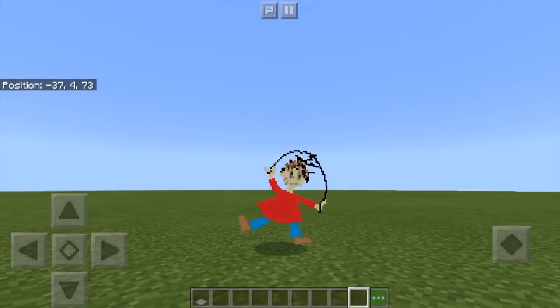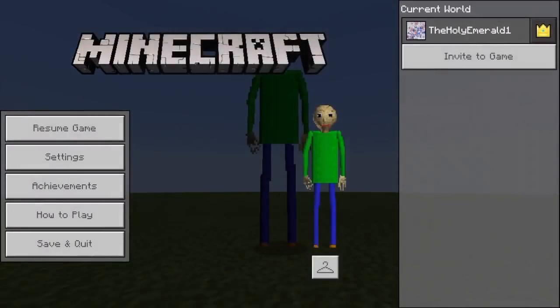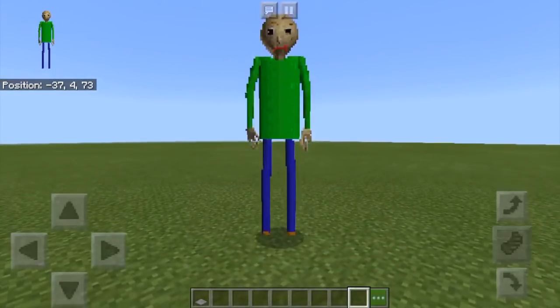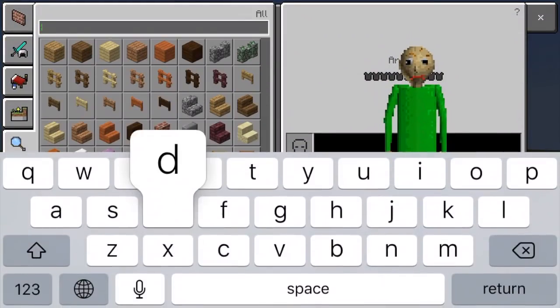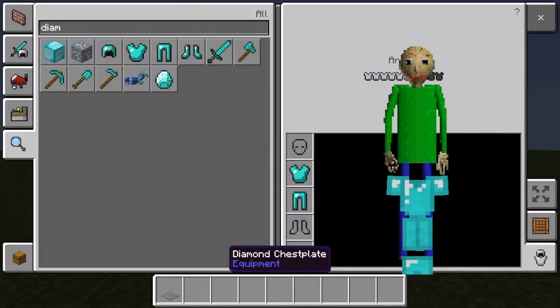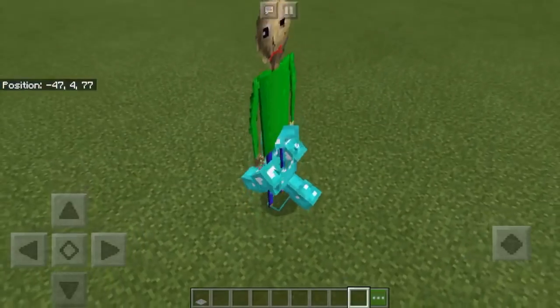So, we have this skin. I'm not too familiar with Baldi's Basics, so I don't know the names of the skins. Of course, we have the classic Baldi here — very tall guy. And if we sneak, that's what happens. It's not very nice, but if we equip ourselves with some diamond armor — oh yes — that is super duper weird, so weird.